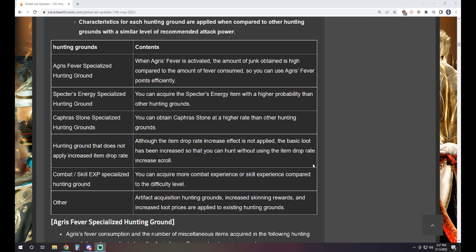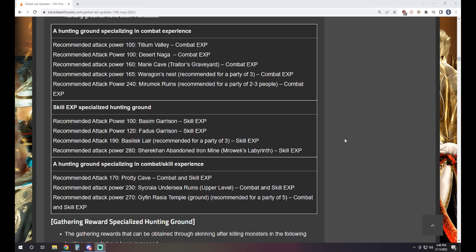We've got combat and skill XP specialized hunting grounds. Although we've had these in the past, we're getting a few more. For combat XP: Fogans, Nagas, Marie's Cave — which is notoriously a good skill XP spot — the three-man Wargons, and Miramok. For skill XP: Basham's, Faddis, Bazi Lair, and Shirkhan's Abandoned Iron Mine, the labyrinth in the new eternal winter zone. Underground Gyfon Rasia is specialized for both combat and skill XP. Secrea Undersea Ruins Upper Level and Prati Cave also have both types.